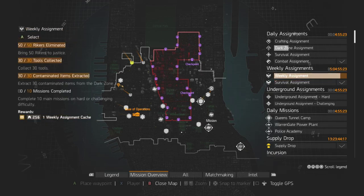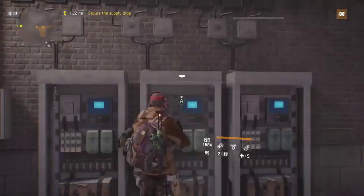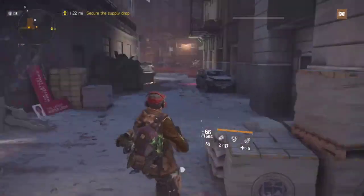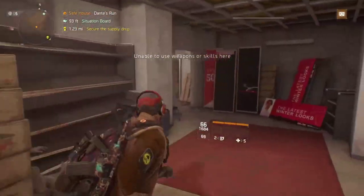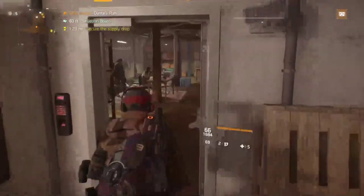The last thing is 10 main missions on hard or challenging difficulty. This is the one I've noticed a lot of people don't know the easy way to do — that's why I'm putting this video together. What you want to do is nip back into the safe house and change world tier.